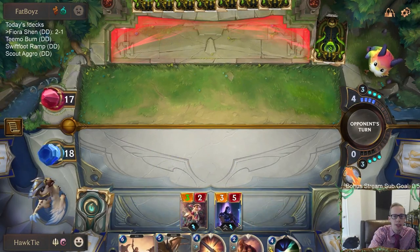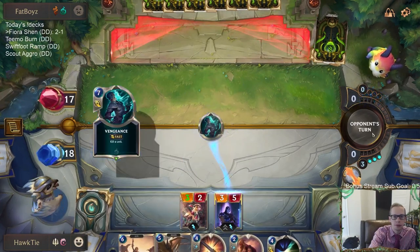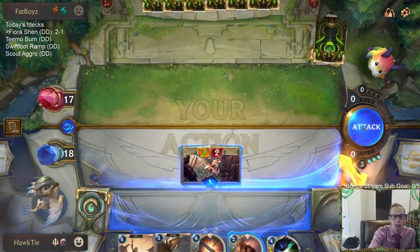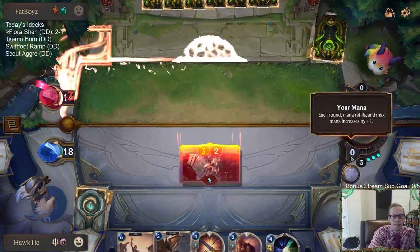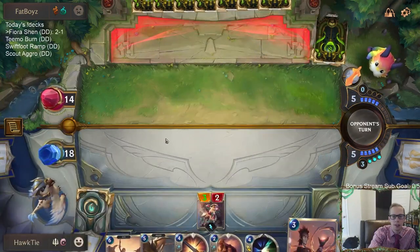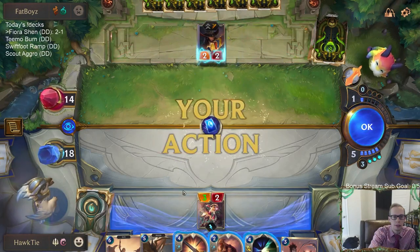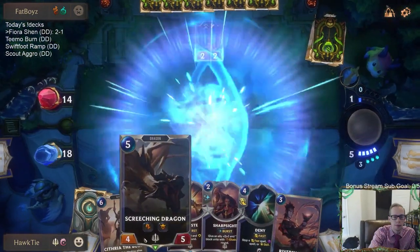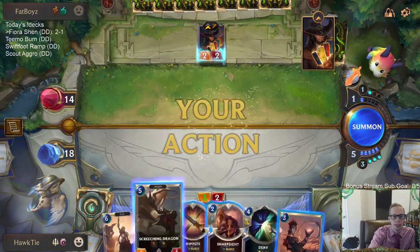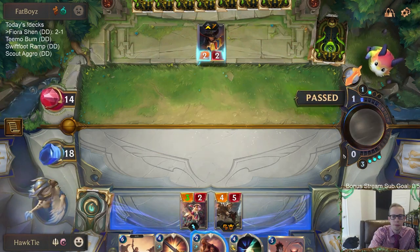They could have Vengeance, but that would tap them out. I did think about waiting and having Deny available. It's a good mana turn for us and I still like these other big threats. We'll be able to Deny stuff — we don't have to worry, we'll get Deny value.